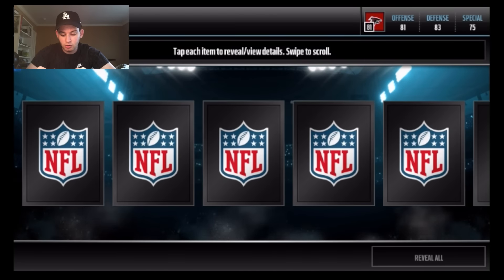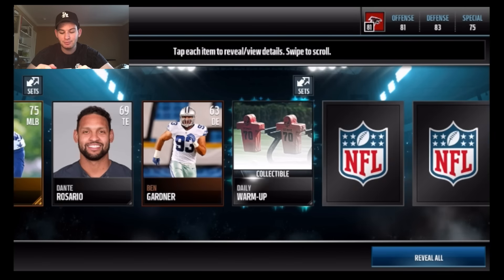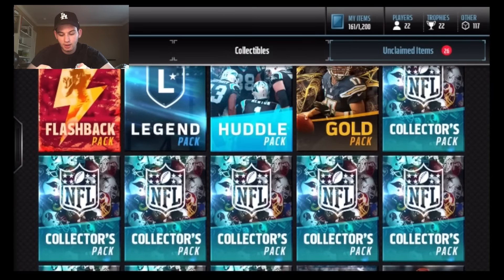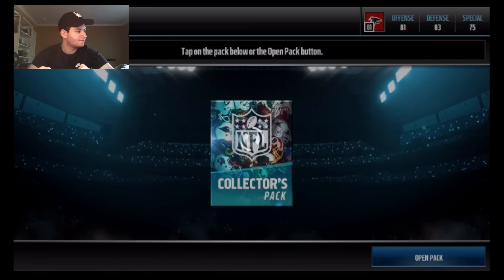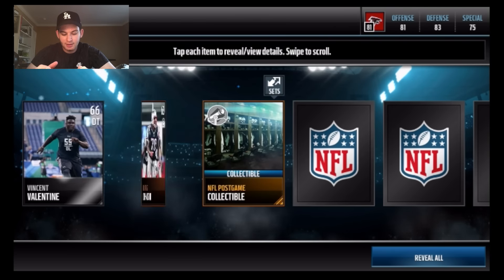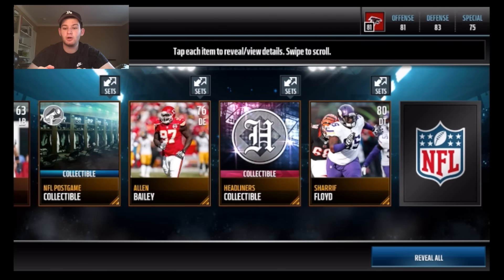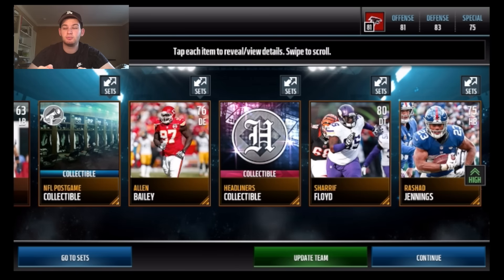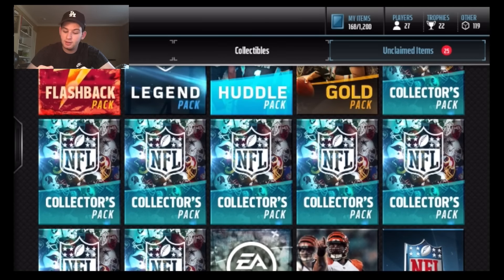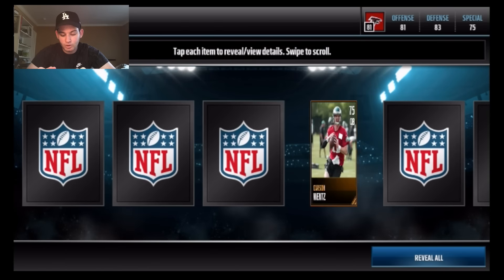Tyler Lockett, very solid right there. One elite baby! Wait — Derrick Carr got sauced by Matt Ryan who had an amazing game week two. Matt Ryan leads the NFL in QB rating and yards per attempt — that's ridiculous. He's two yards behind Andrew Dalton in passing yards and also second in touchdowns, so he's having an amazing season. Don't sleep on the Falcons.